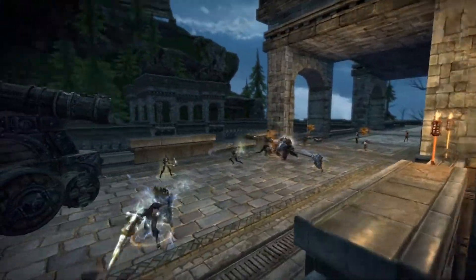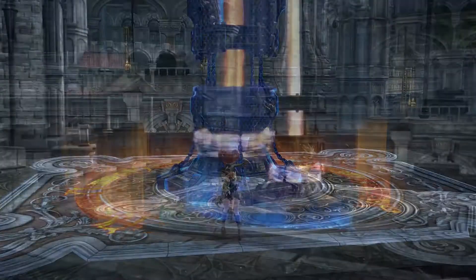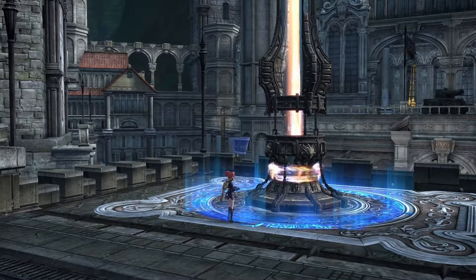Before reaching the fortress, players square off in small skirmishes across a broad battlefield. Capturing any of the three pyres on the battlefield means your team can respawn closer to the action, and buys more time to finish your assault on the anchor stone.